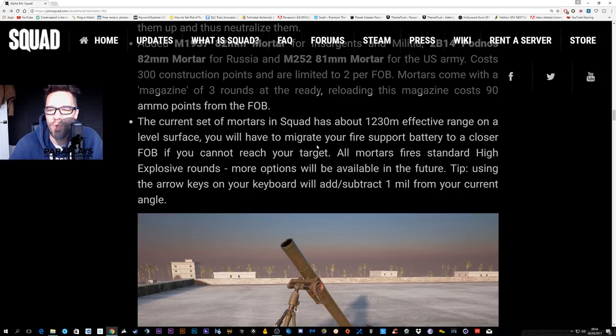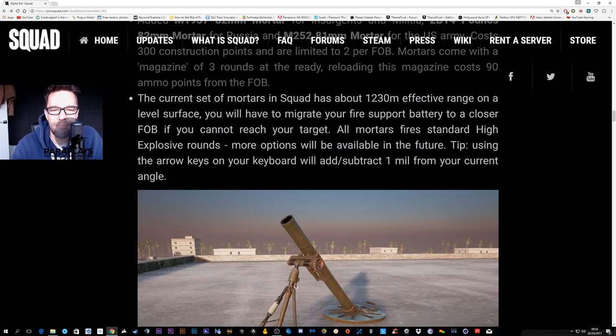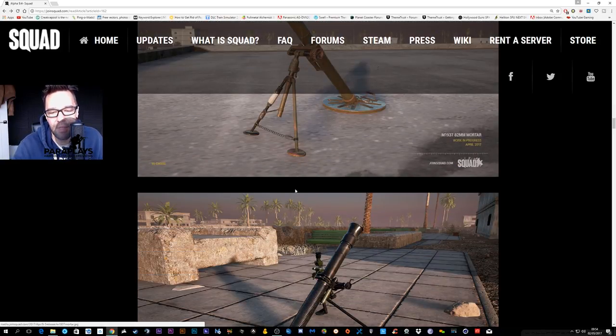Mortars come in a magazine of three rounds. The current set of mortars in Squad has a range of about 1230 meters — though the actual mil scale goes up to 1500, so whether that's a map or gameplay issue isn't clear. Currently mortars fire high explosive rounds; more options will be available, and I'm hoping that means illumination rounds and smoke rounds for squad leaders to call in.